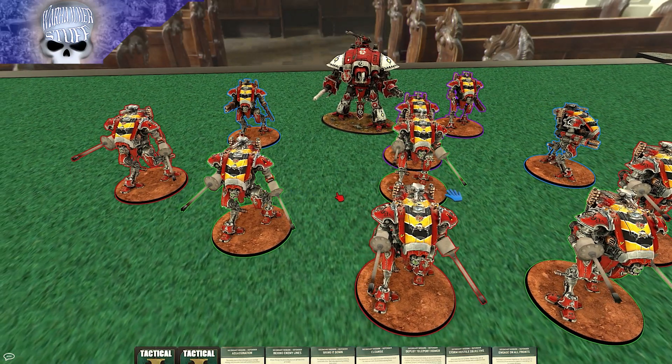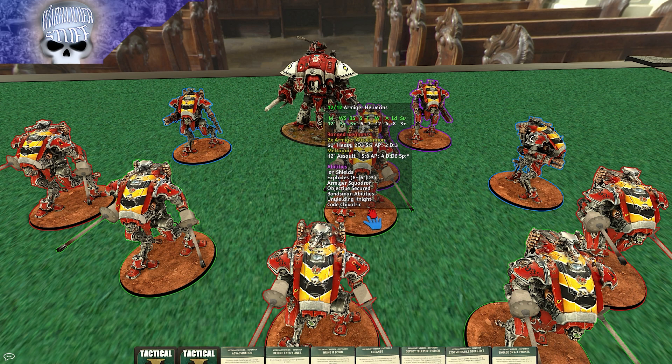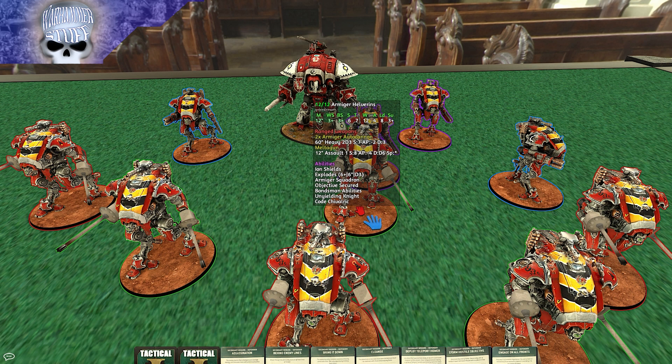Once per game, if the Knight Crusader is not in engagement range, he can disappear at the end of the opponent's turn and come back in my Reinforcements phase more than nine inches away — basically a re-Deep Strike. I figured that might be a nice mobility option. Other than that, I have six Helverins, each with a Melta Gun and two Armiger autocannons.